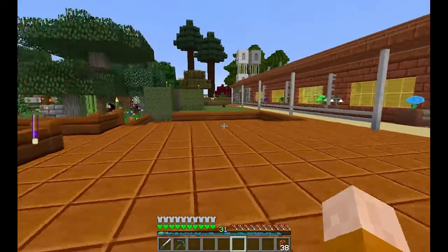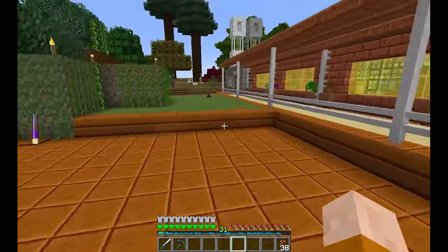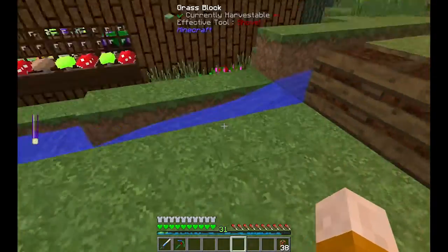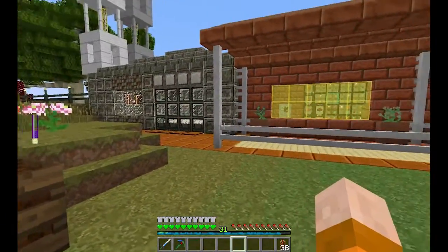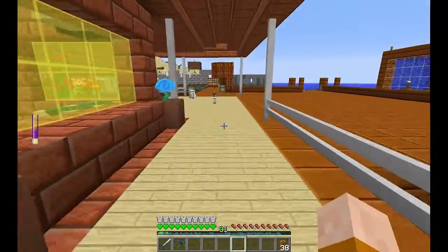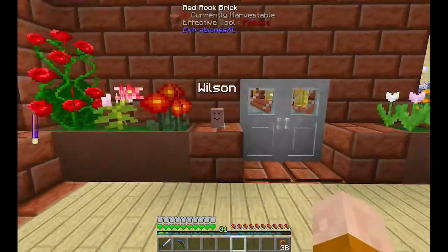Over here you can see I've built my house at last. I changed some stuff — I removed all the chests that were here last time. I put some vines and stuff to make it look a little prettier. We have the little river over there, and here's the house. You can see there's like a porch entrance hallway all around the house. Here's Wilson, hello Wilson.